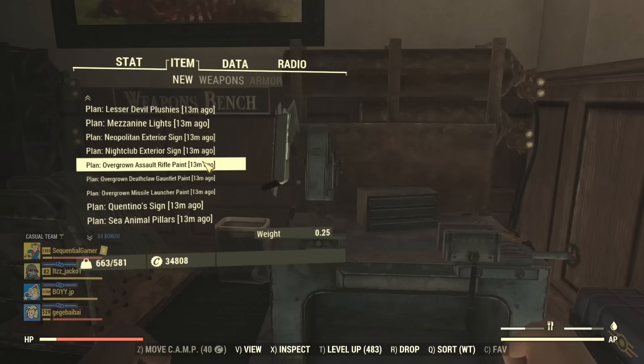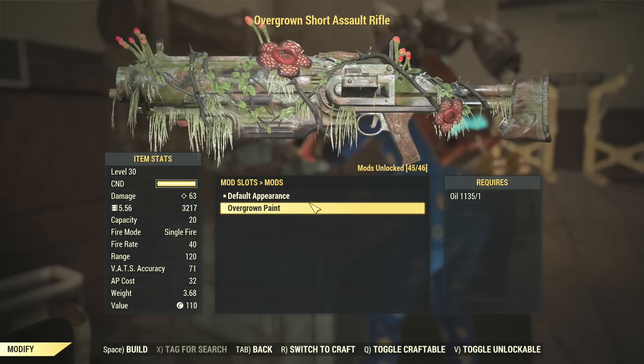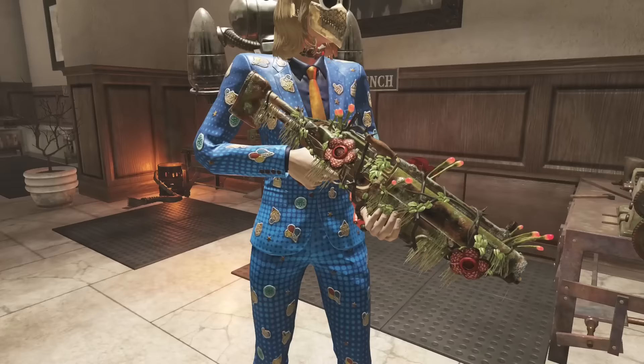The next weapon is the overgrown assault rifle paint. This one actually looks pretty nasty - it literally looks like the name: overgrown. How the hell does this gun still work? Maybe it spits out flowers or something. And in your hand this is what it looks like - a couple of flowers in there, a couple of mushrooms. Nice and green.